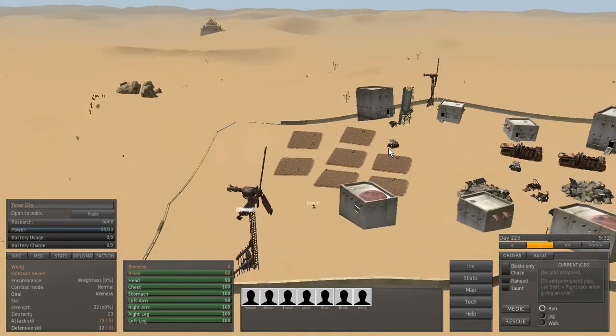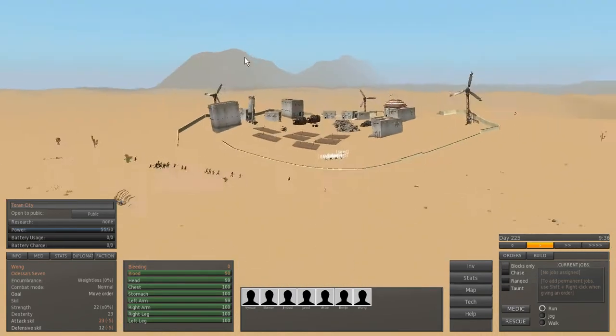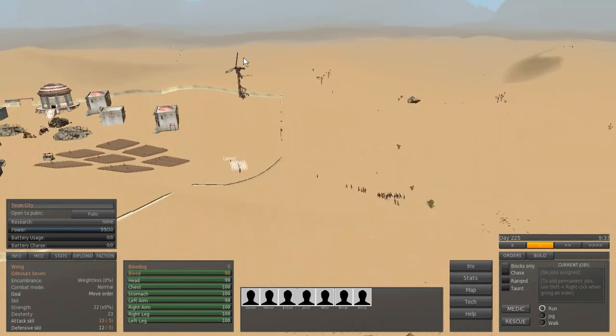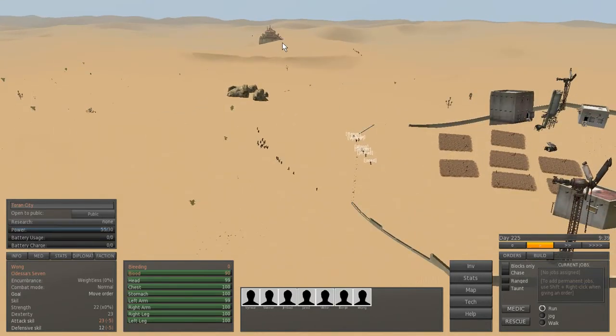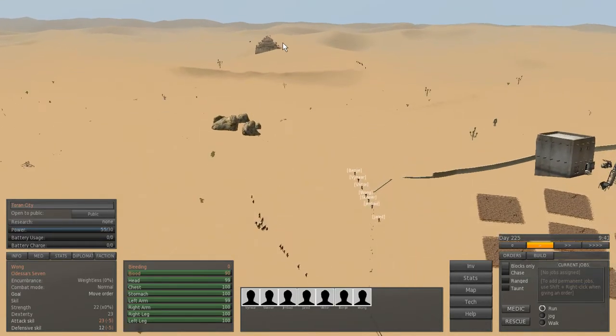Maybe I should drop by the outpost first to see if there are blueprints there too. Clown City was over that way. I'll drop by the outpost, then go to the city if there are no blueprints here.